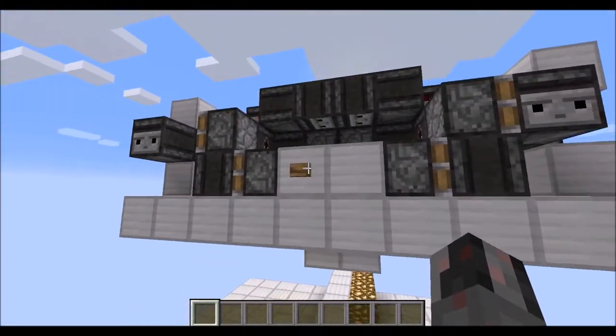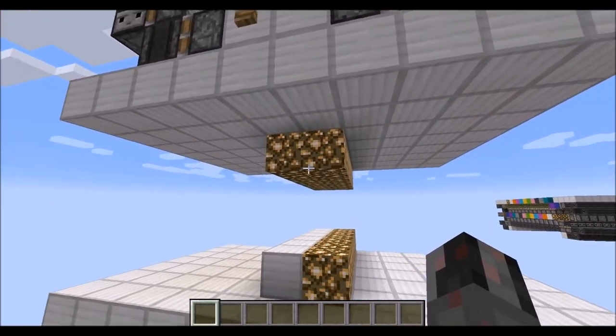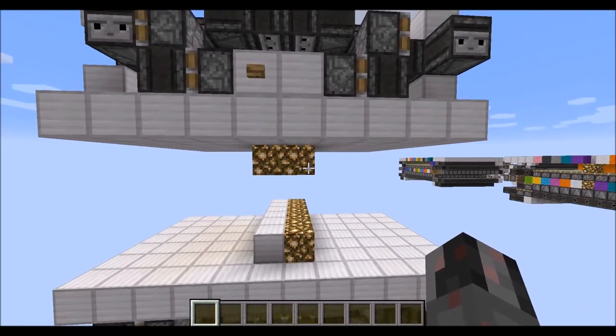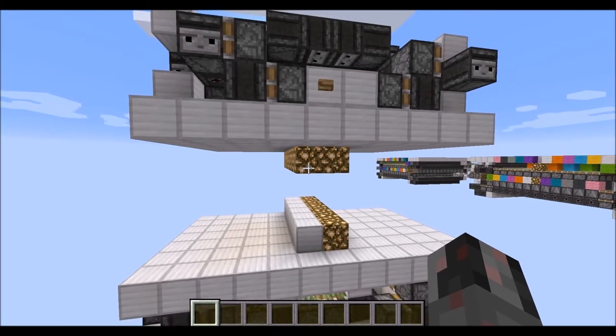And then we have the seating version. Again we have a wooden button up here, and if we press this, the stripe here gets swapped out. In this case there is no real limitation, so there can be full blocks or there can be transparent blocks — this is completely up to you, essentially.